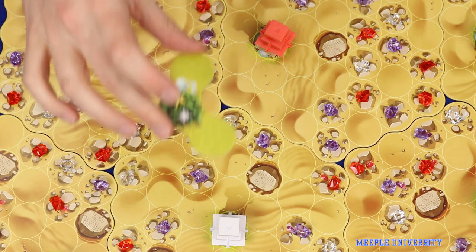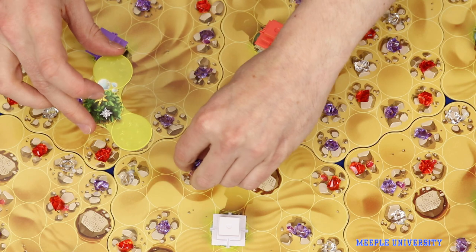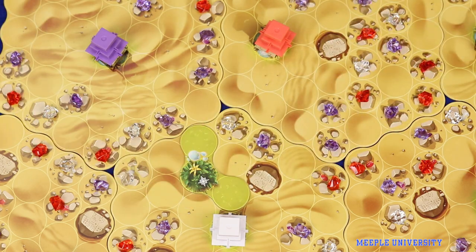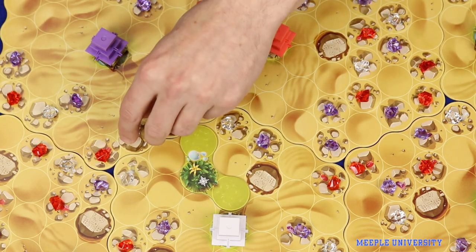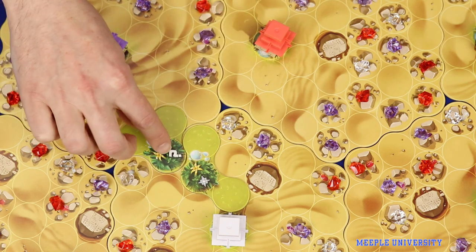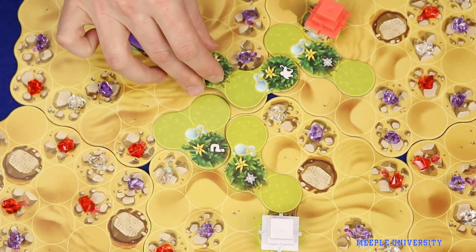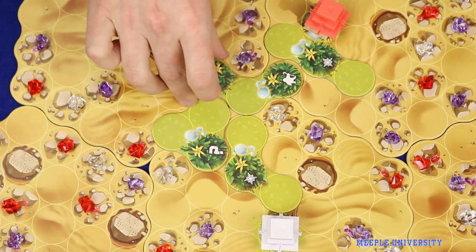The player then places the tile into the desert, avoiding any sacred tablet spaces, and collecting any gems covered. The new tile must connect, either directly or through other vegetation tiles, to exactly one fountain, meaning players cannot join gardens from separate fountains together.